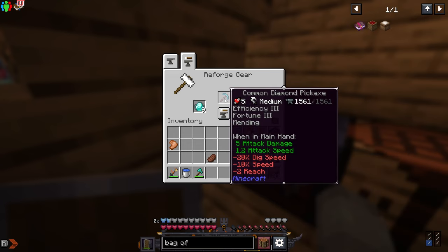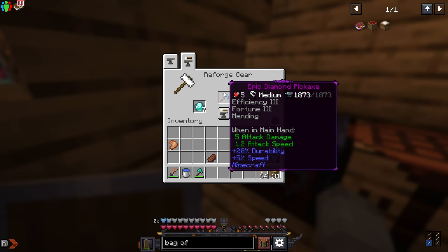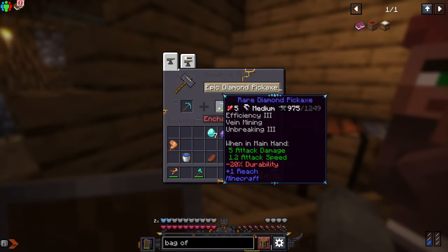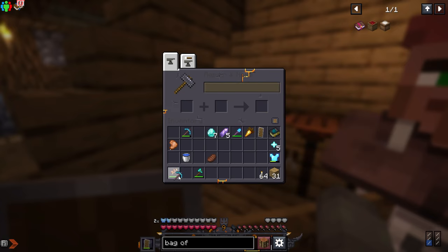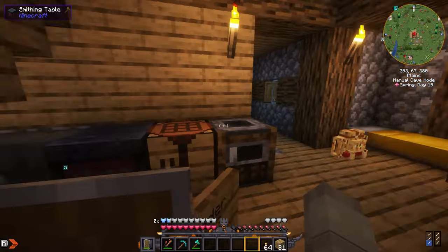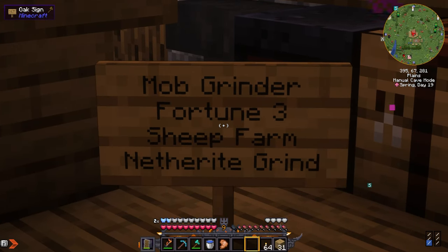I don't really like the stats on it so let's reforge — there we go, much better. I could also combine these two but I need 29 levels, I don't think it's worth it. I just wanted Vein Mining to be honest, but it doesn't really matter now that we've got the mob grinder and Fortune 3 checked off.